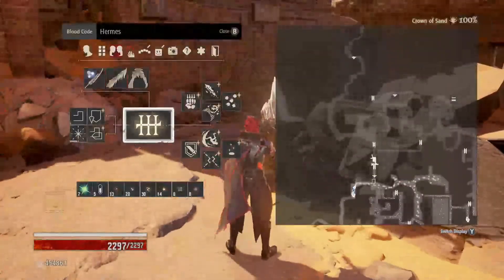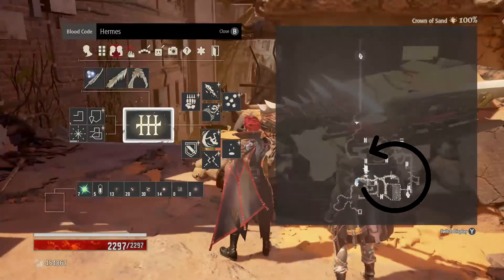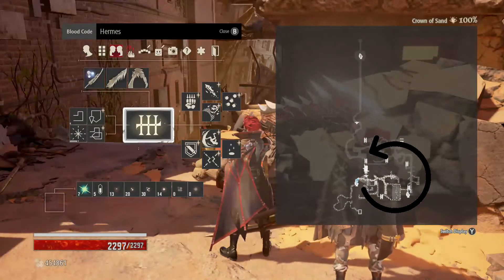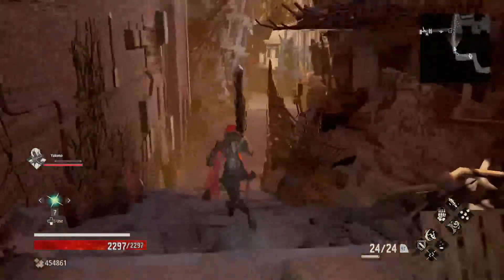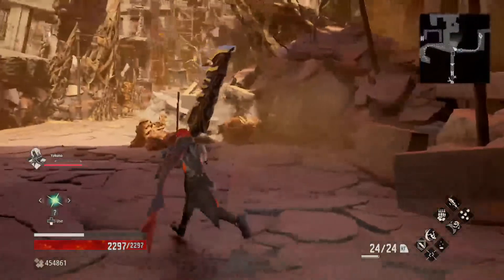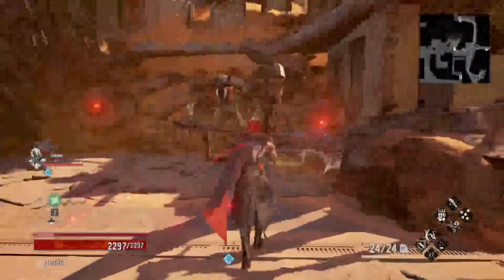And from here, you just want to basically just farm the enemies in this area. If you start here and then make a circular route following this path, then you should be good. The enemies that you really want to look out for are the Tall Mantis type looking enemies — they're the ones I find have the highest drop rate, like this guy here.